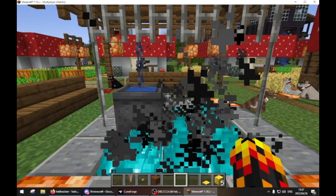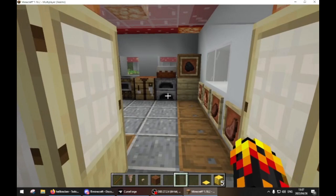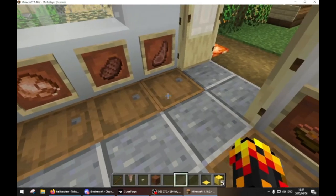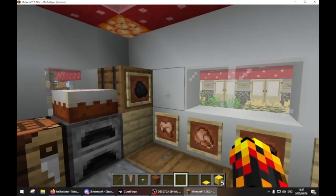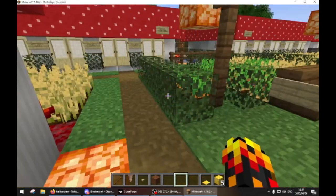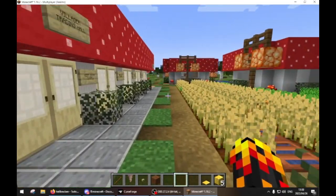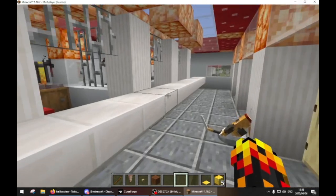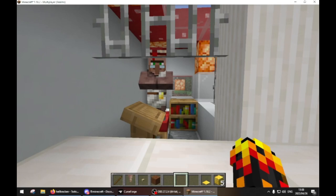Then we have a communal kit area where you can sit and chat with other players. We've got a communal kitchen that is fully stocked and I come and stock it regularly. That gives people a very good start. Then we also have two villager trading posts where you can come and trade with the villagers.